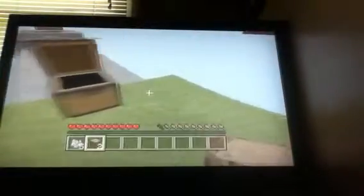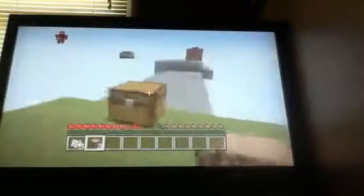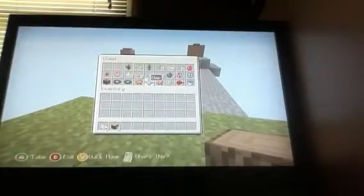Let me explain the map to you. This is the main spawn island, which is a 5x5x5 dirt cube — so it's a perfect cube. This chest has our necessities in it. I'm going to take this bed out and place it right here, and once it comes nighttime, that's what we'll do.